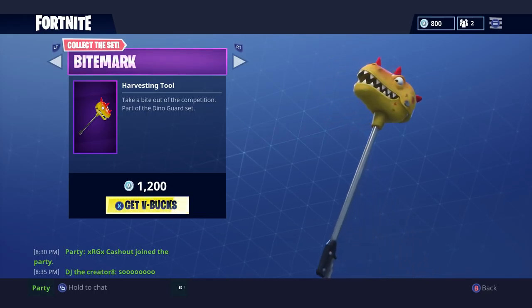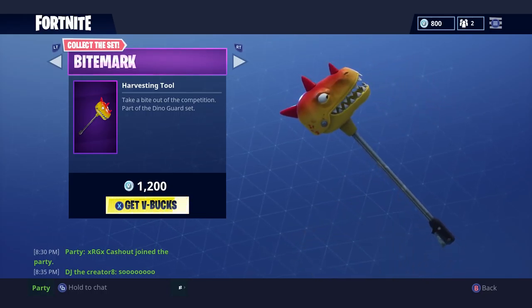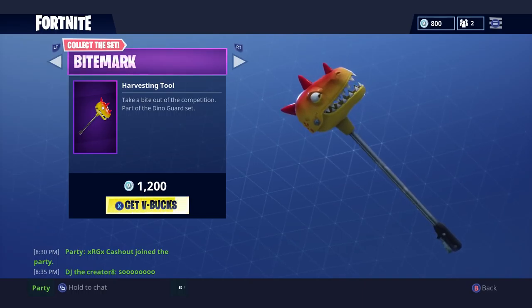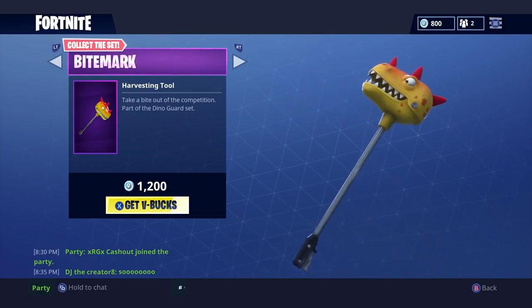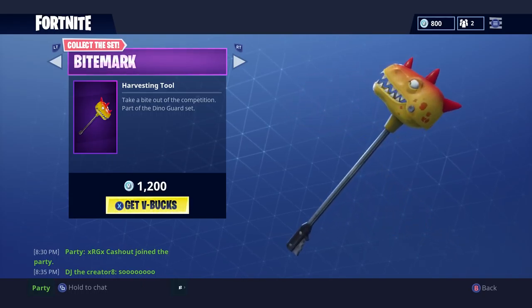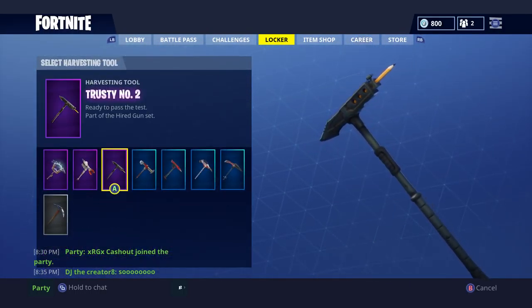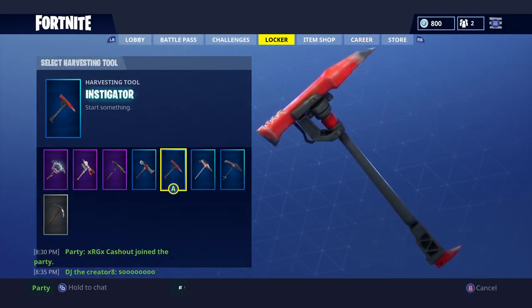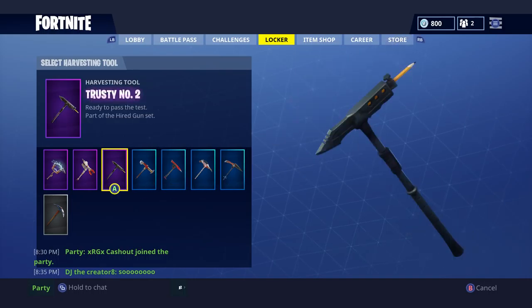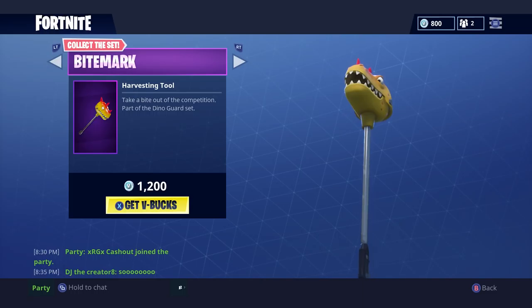Moving on to the next item, the Bite Mark. The Bite Mark is an awesome pickaxe and to be honest, it's one of my favourites. It's like one of those classic fairground toys where you press at the bottom and the mouth moves up and down. I would purchase this — I think it's a really cool pickaxe. It's not too big; the head's quite big but the body of the staff is really small, an ideal size. I'm looking for the thinnest pickaxe in the game and this one almost comes to it, apart from the head.